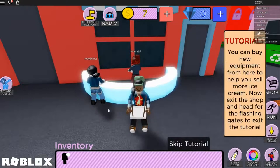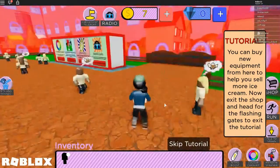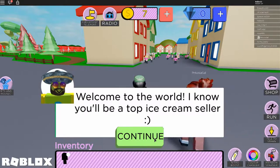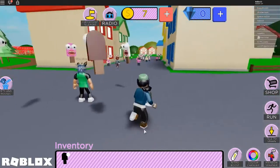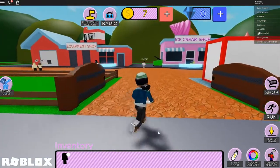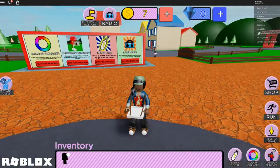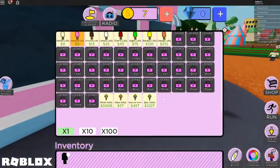We exit through the flashing gates - welcome to the world, become the top ice cream seller! This looks complicated. There are people chasing someone and now they're pink, so we need to go buy pink ice cream. There's a run button and a teleport-to-spawn button, plus a nitro boost. I clicked teleport to spawn and it brings us right back. There's also a shop here too.